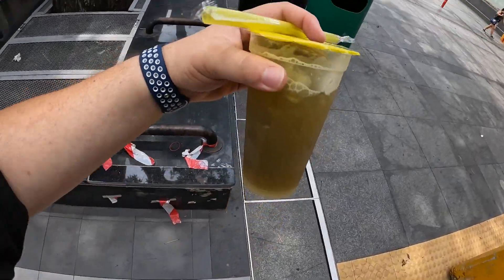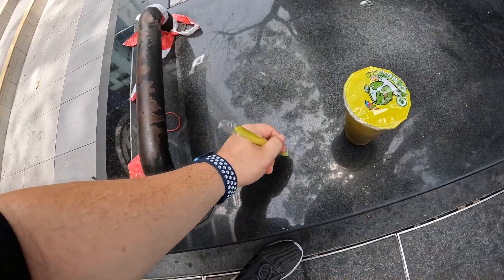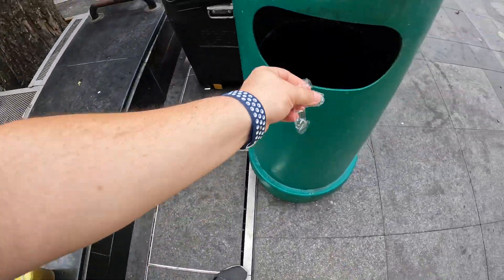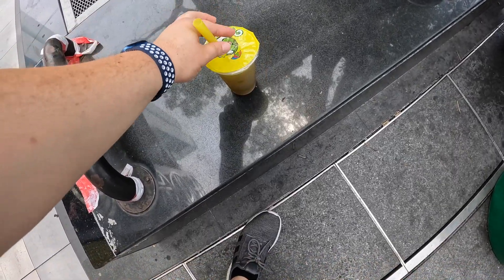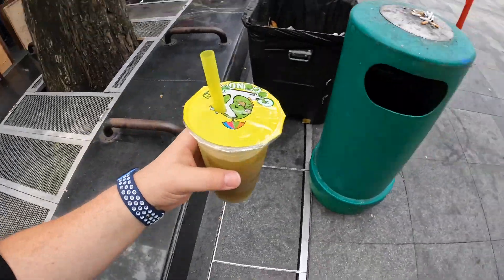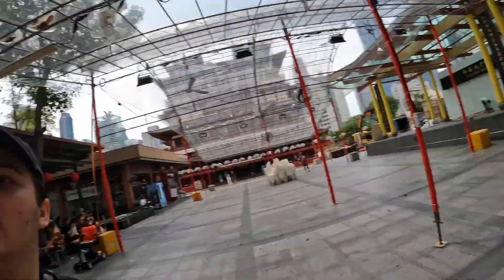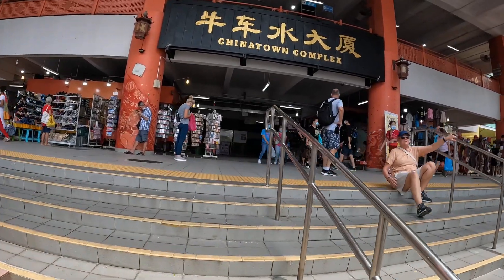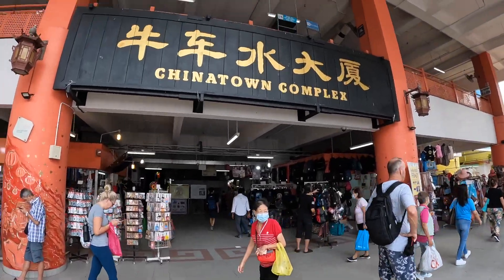So you just poke the straw through and — alright, there we go! Sugar cane juice in Chinatown. Oh, that's a Chinatown Complex — it's like a hawker center. Maybe we'll go in here and get some food. I didn't see much that I wanted to get at the market, so maybe we'll turn this into a hawker center video. I've got to try this sugar cane juice first though.